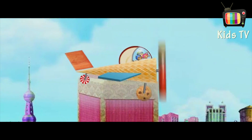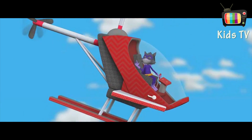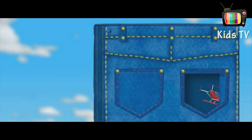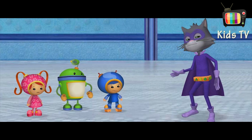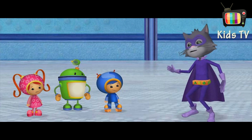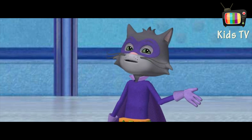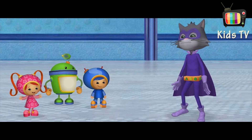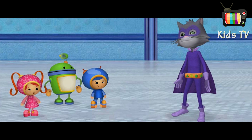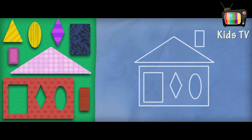Wahoo! Shape Bandit, straight ahead! You'll never catch me, Team Umi-Zumi! Not once I get to my secret hideout! He's going inside of the billboard — I think we just found the secret Shape Bandit hideout! Hang on, everyone! Game over, Shape Bandit! I give up! No matter how many shapes I have, I still can't build the one thing I really want — I want to build a house so I can live in Umi City! We can help you make a house out of shapes! Here comes one final blueprint!